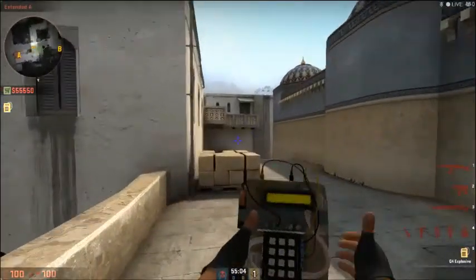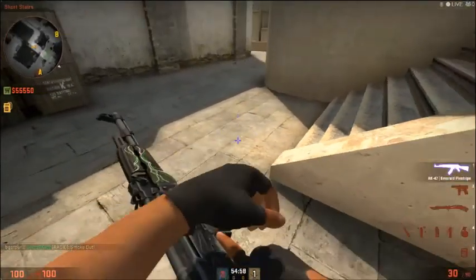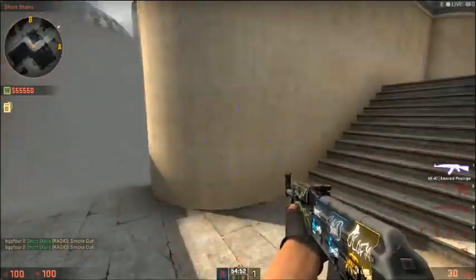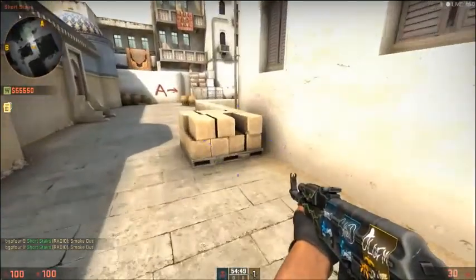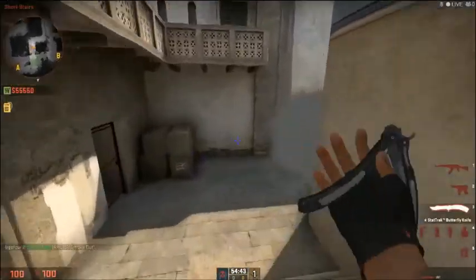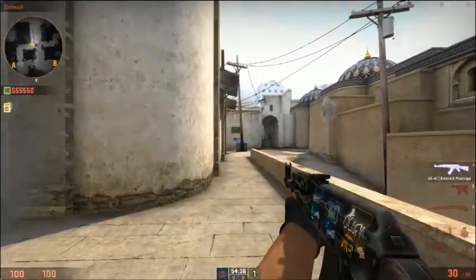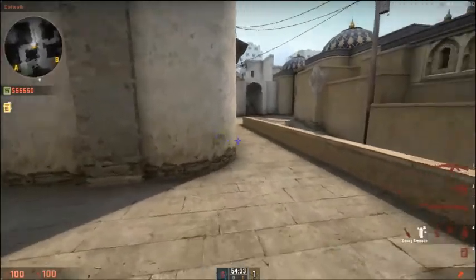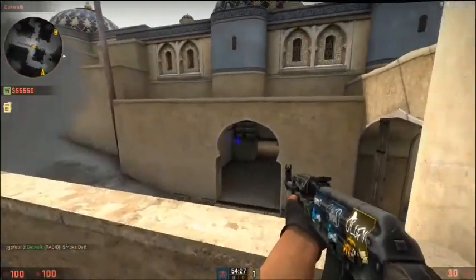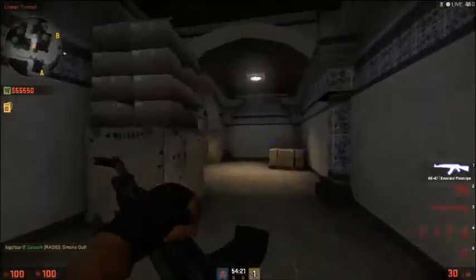If you're going to be playing aggressively, I personally would want to smoke off cat too — have a smoke down right there. And then you can play cat either way. If cat is smoked off and they peeked at you, you could just shoot him. And if you're going to be playing super aggressively, you can push all the way up mid, have cat smoked off like that. Now you can watch mid, watch slower, watch double doors, watch Xbox. It's really helpful.